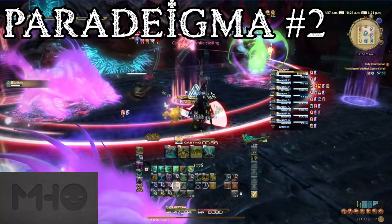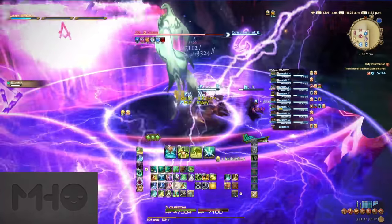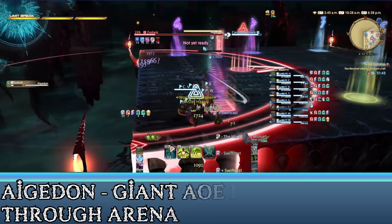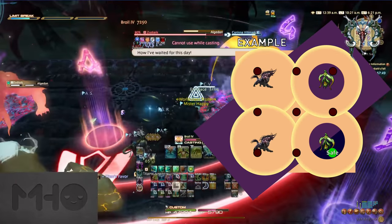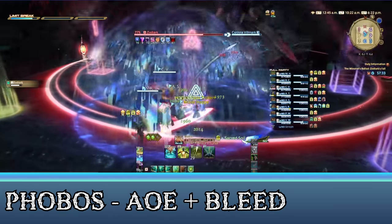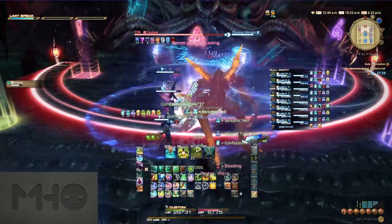Next is Paradigma number two, which introduces behemoths. These do big point-blank AOE, so you almost never want to be standing next to one. This pattern has two birds and two behemoths. Before you decide which bird to hide under, Zodiark will begin casting Aegidon — a giant AOE through the center of the room that will knock players off if hit. To avoid it, hide under the one bird not in the dash's path, and be sure to be just behind the bird, as Aegidon will hit the front half of the bird's safe space. After this is Phobos, a strong room-wide AOE followed by a potent bleed. Mitigate, use shields, and regens go a long way here — Lilybell and Panheima are equally effective on the bleed.